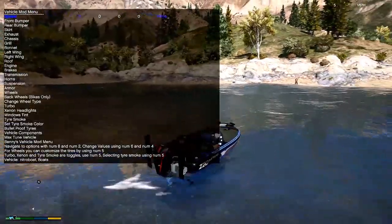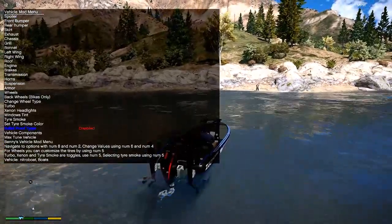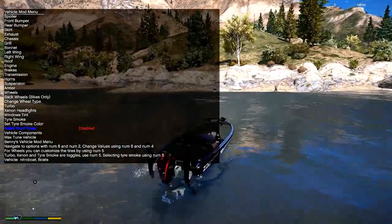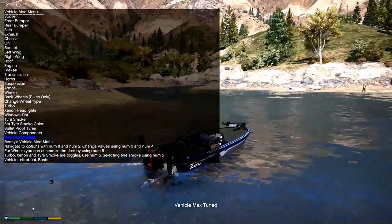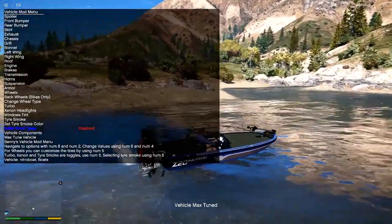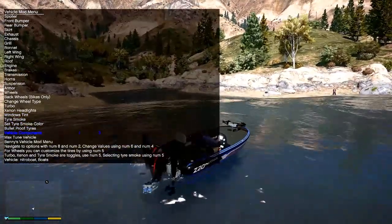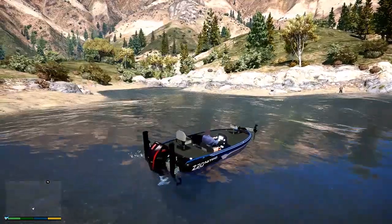Let's go ahead and lower — I don't know what it's called at the front, but I know it's something that keeps the boat stable, or rather lets you maneuver the boat without having to turn on the engine. It's scaring away all the fish. There we go, now it's in the water.